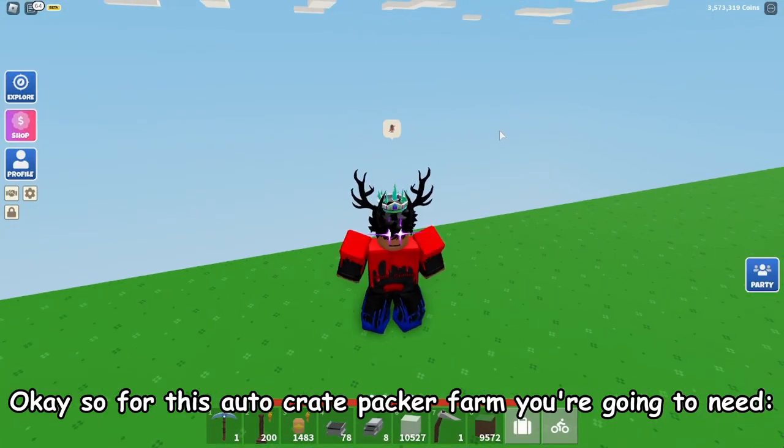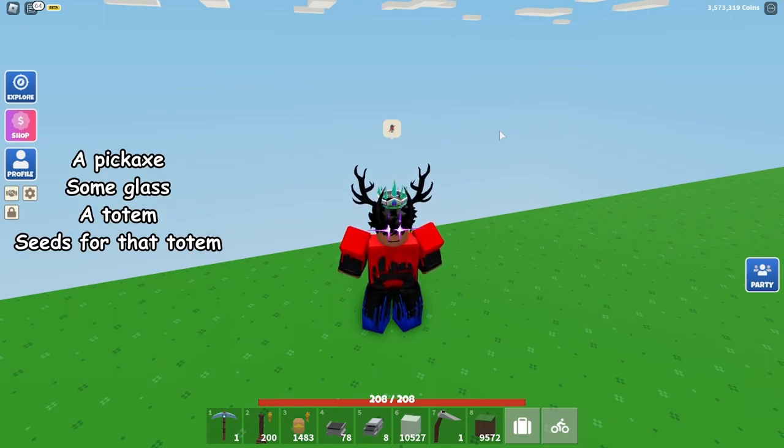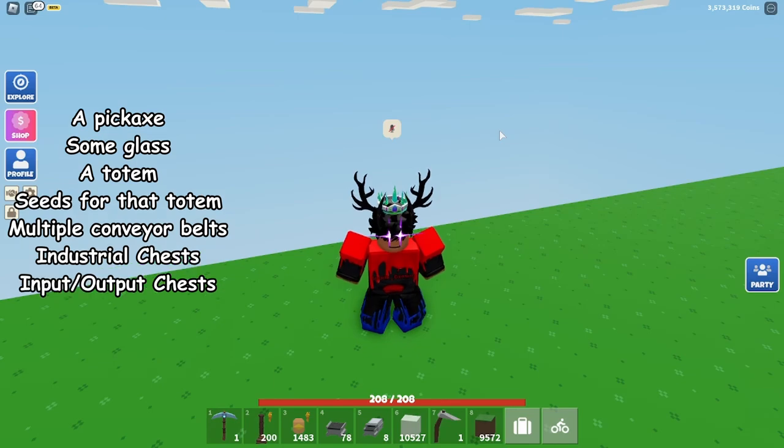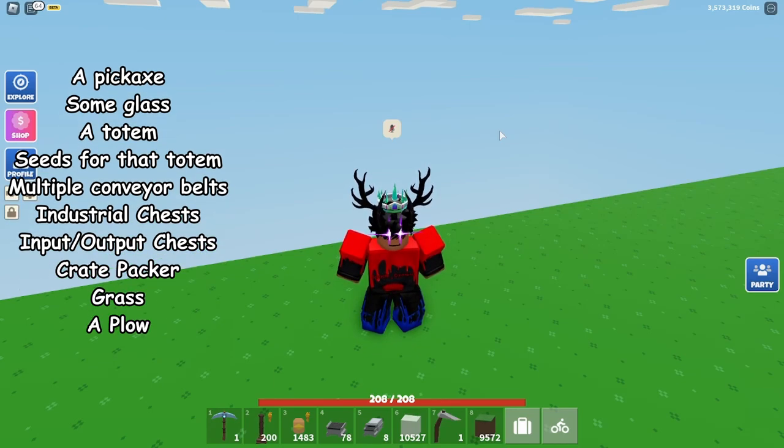For this auto crate packer farm you're going to need a pickaxe, some glass, a totem, seeds for that totem, multiple conveyor belts, an industrial chest, input/output chest, crate packer, and grass.